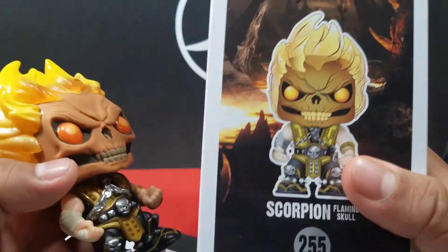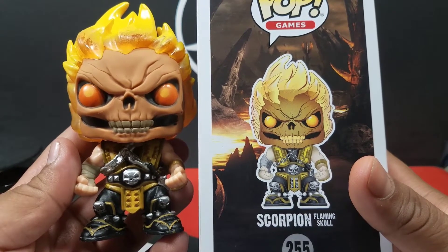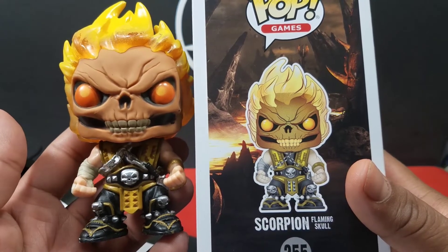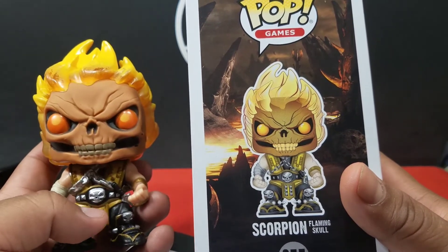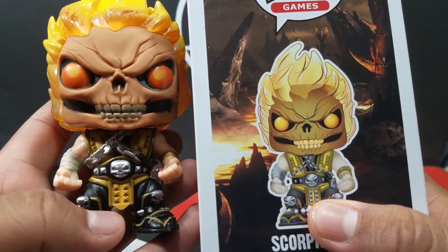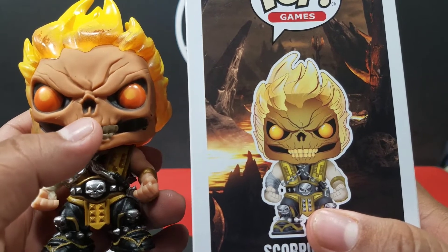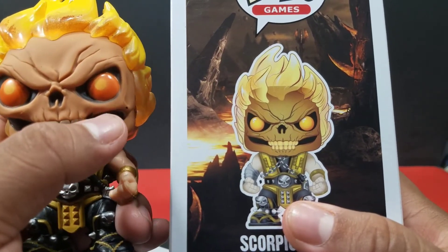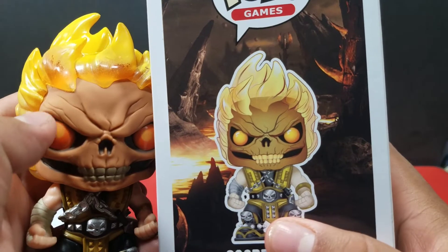Here's the concept art compared to the figure, and yeah it looks very similar — they did a good job. Not really noticing anything crazy. He does have little studs around his ankles that I didn't notice until I looked at the picture. The only difference is the concept art has the studs colored and they're not really colored on the figure. They got a lot of the cracks in the face, though I'm surprised they didn't include the ones right there — maybe it would have been too much. They got the big major ones and some over the eyes.